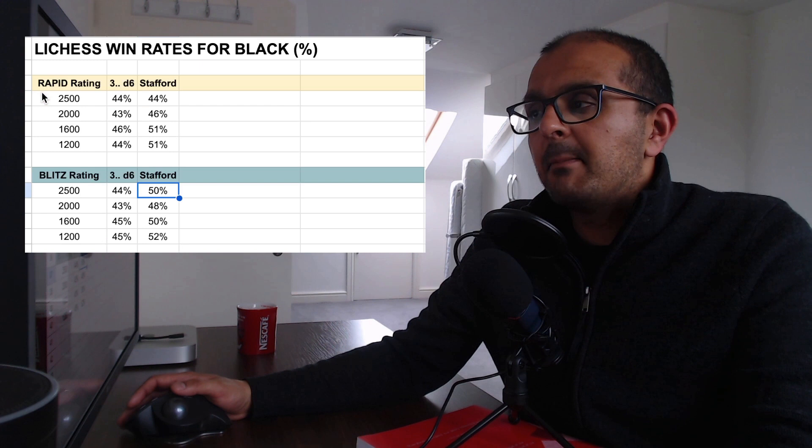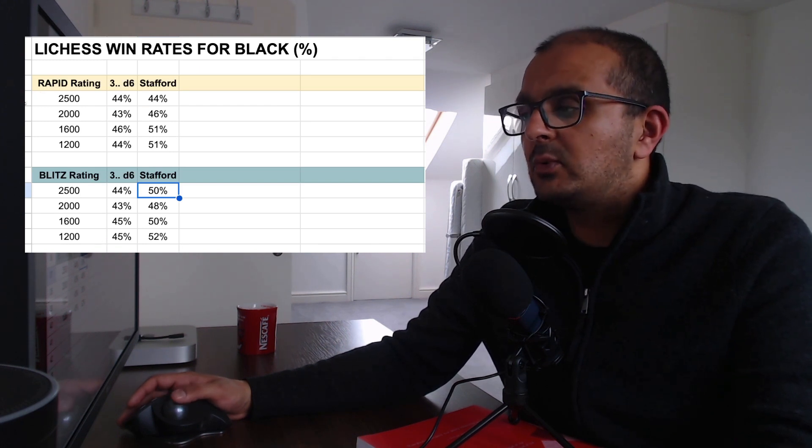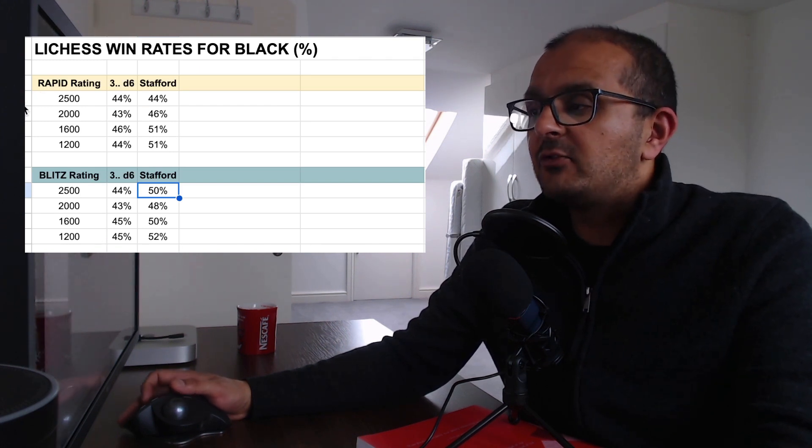Even at 2500-rated blitz — strong players — 3...d6 has a much worse win rate than the Stafford Gambit. Sure, the Stafford is completely losing and plus two on the engine, and you will meet players who know the refutation lines. But there are just so many people who don't know how to deal with it, and you pick up tons of easy victories in the process.